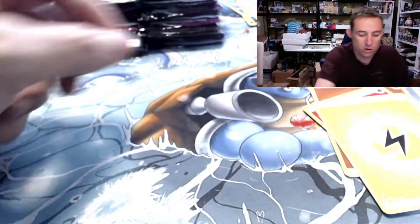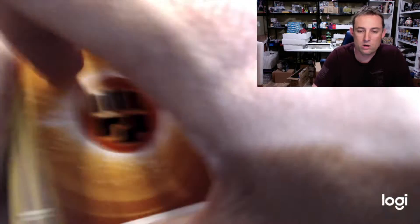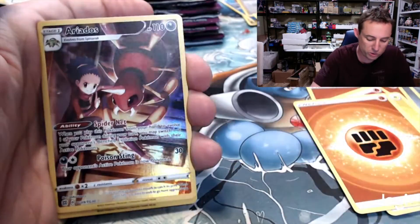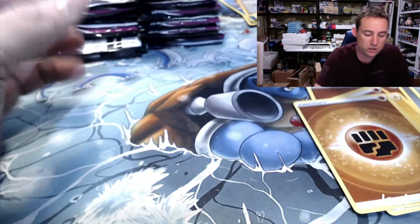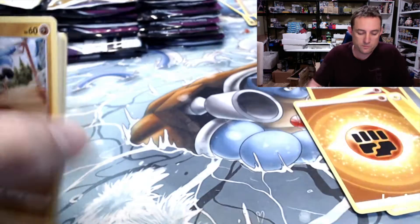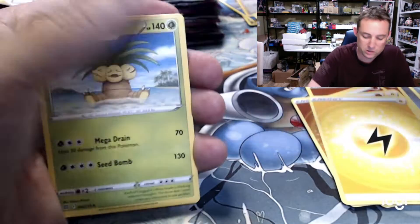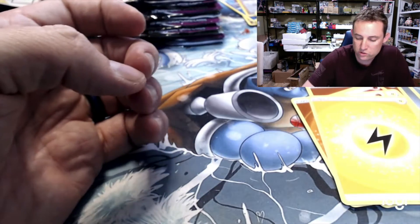All right, here we go, last one. One, two, three, and four. We got an energy, a Sigilyph, Apache, a Choice Belt Star, Karrablast, Eelektross, and a Dusknoir right behind it — so we got a cool little character card there. And we've got an energy as always — Exeggutor, Spiritomb, Karrablast, and a Professor's Research.